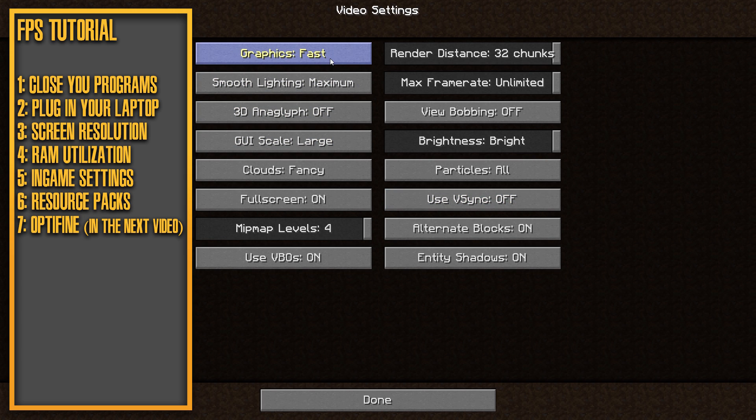For Graphics, set it to Fast — it's more simplistic with no transparency on blocks, which makes it easier on your PC. For Smooth Lighting, I'd go with either Off or Minimum. GUI Scale won't really affect performance so just leave it at Large or Auto. For Clouds, turn them off or set them to Fast if you want clouds.